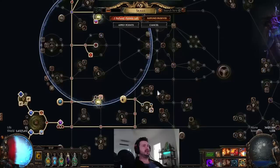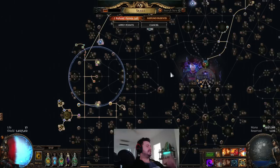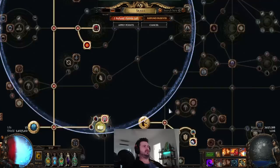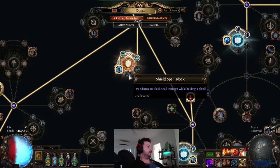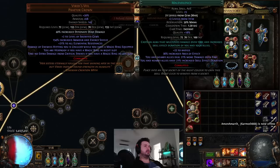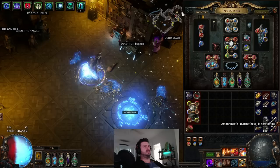Glancing Blows gives you double the amount of attack block and double the amount of spell block. The compromise is you take 65% of blocked hits as damage. This build works really well because Aegis Aurora allows 2% of armour when you block to be regenerated as energy shield. It's a CI-based character, so it's chaos immune, and I stack a pretty good chunk of armour.